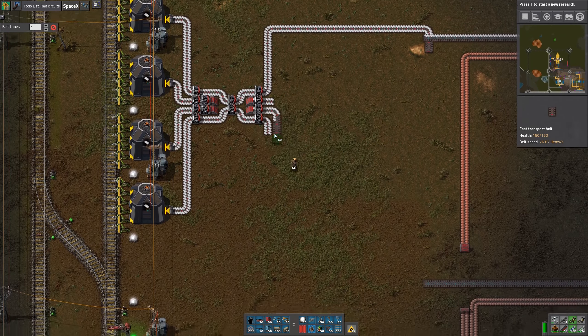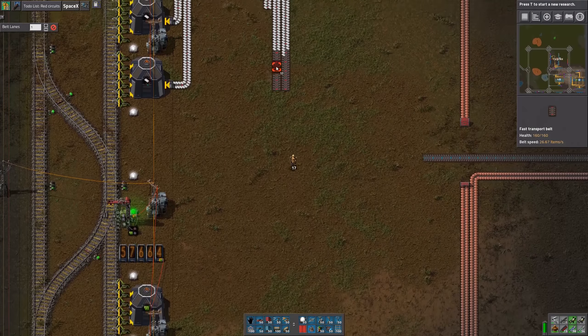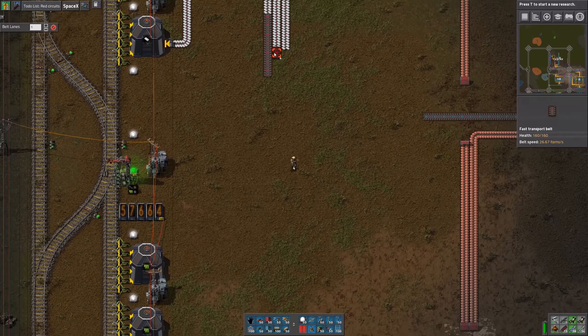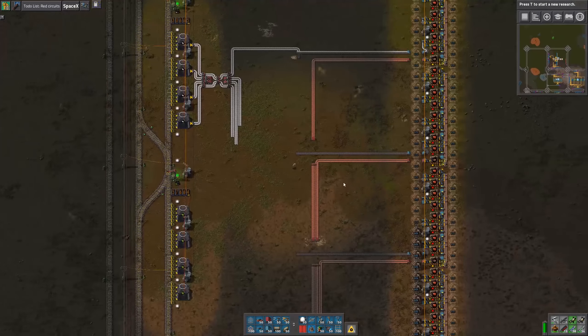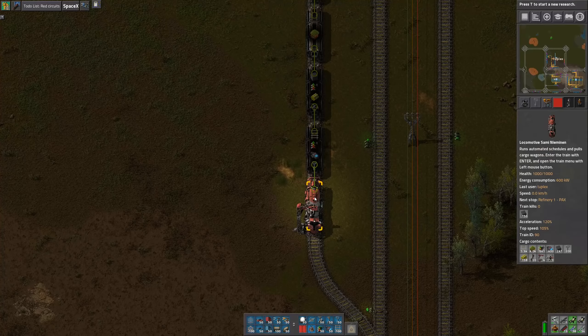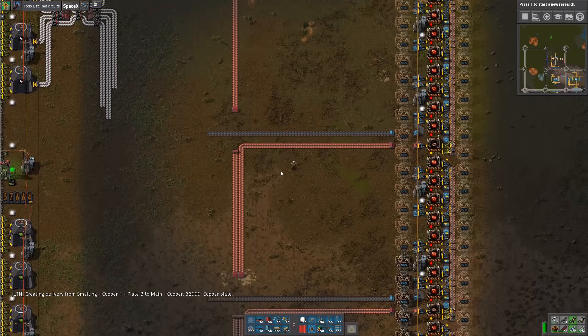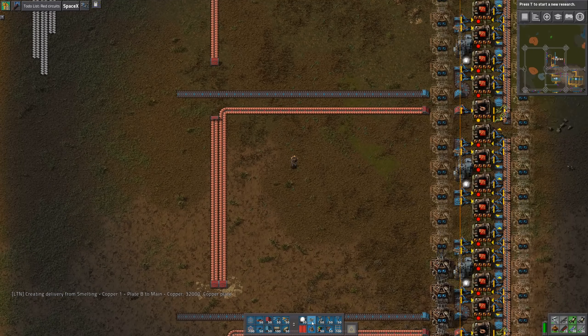I think I'll run the plastic belts as close to the station as I can. I'm going to need to get more red belts — I may have some in my train. I don't. Okay, let's go back and get some more red belts.